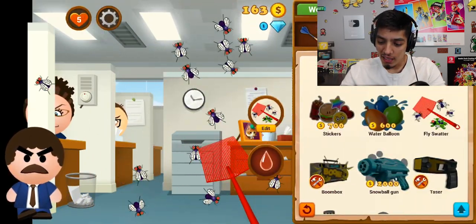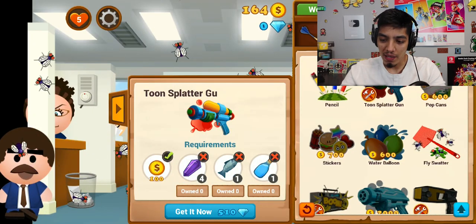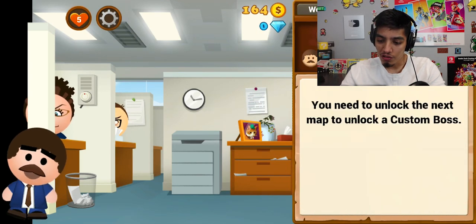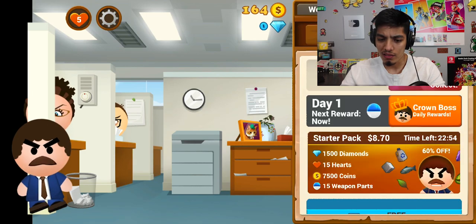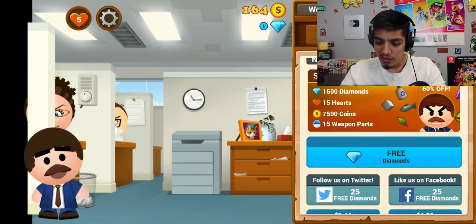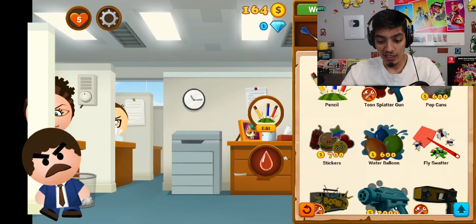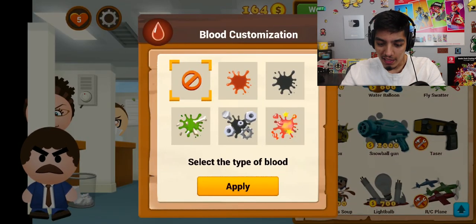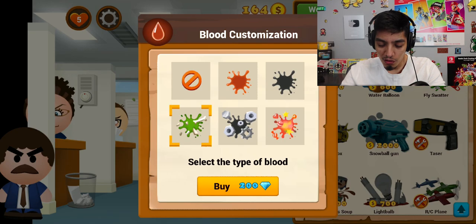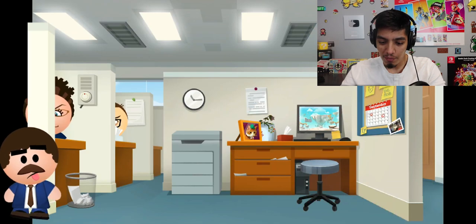Some items cost gems of course. You need to unlock the next map to unlock a custom boss. To unlock the next map you need three diamonds — we'll have to do that later. Oh, you can change the blood type — you have to buy those too, never mind. Let's go back to the pencils — I think you get more coins with this.